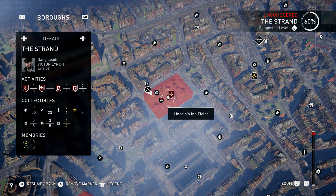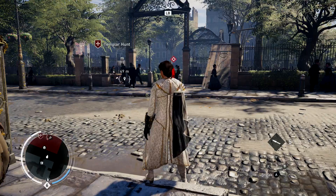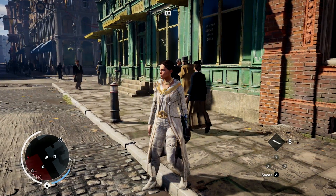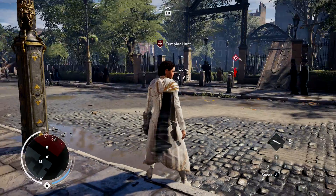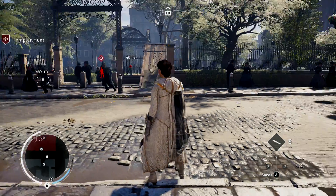Hello guys, welcome back to Assassin's Creed. Want to do another Templar mission right here in this area of the city. We got sixty percent of it done. It's our first Templar hunt mission in our new outfit — look at this, the assassin's outfit, white and gold. She looks amazing.